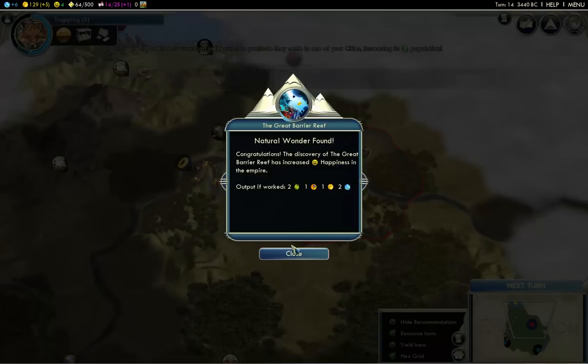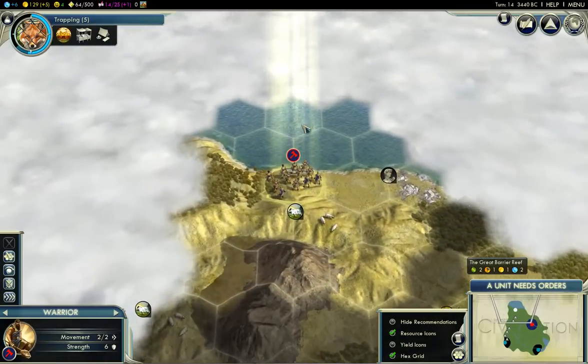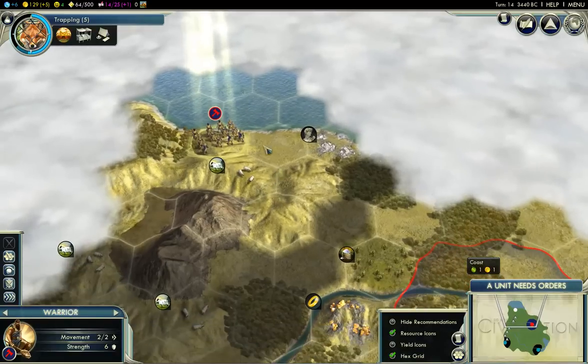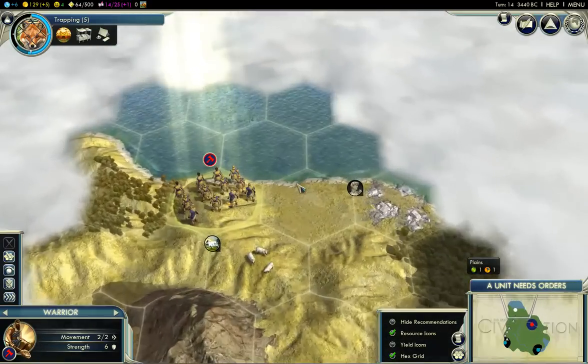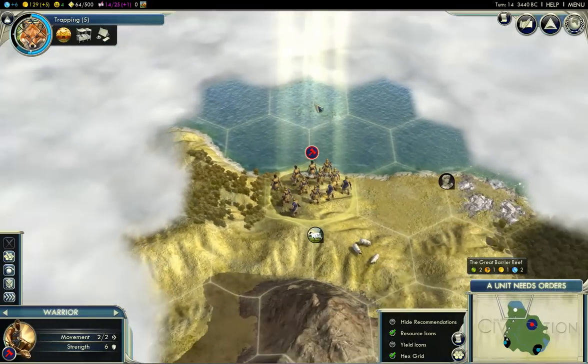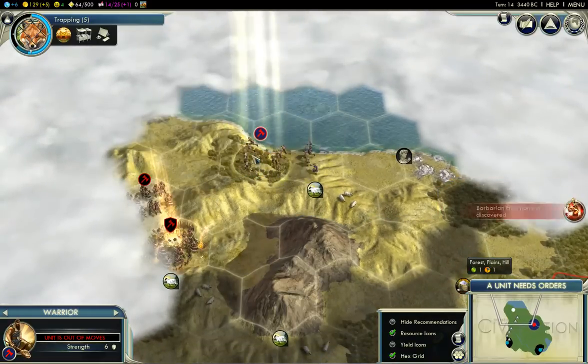We got plus one population - awesome. We also discovered the Great Barrier Reef, so we get one free happiness. And if we work that tile, it's extraordinarily productive. It's way over there, which means we literally have to settle right on the coast. Normally I would want to swing back to the right to continue my big circle, but because there's a definite possibility of settling right in this area to take advantage of the Great Barrier Reef, I'm going to move left a little bit just to expose some more of this terrain.